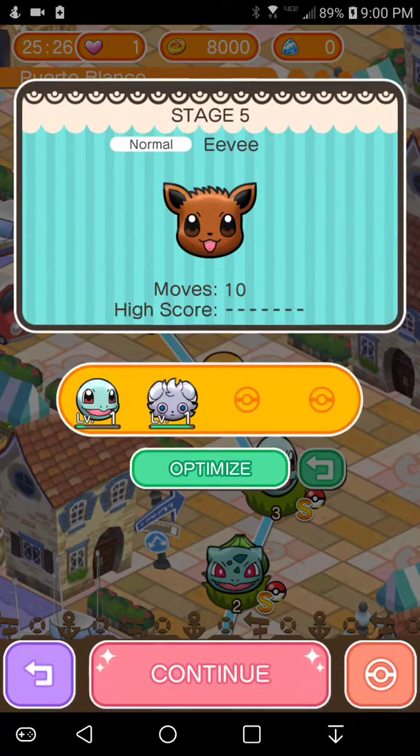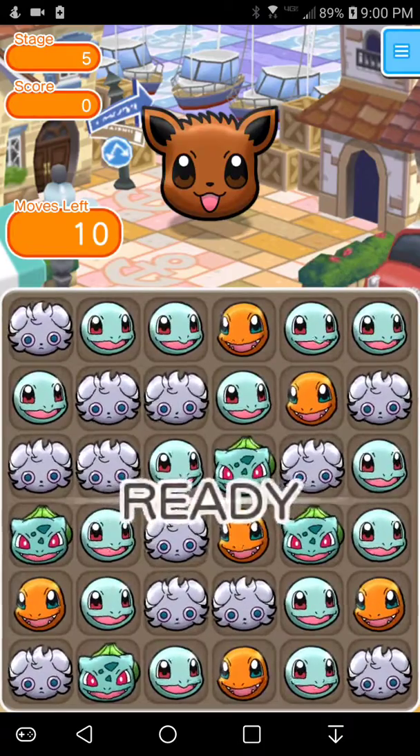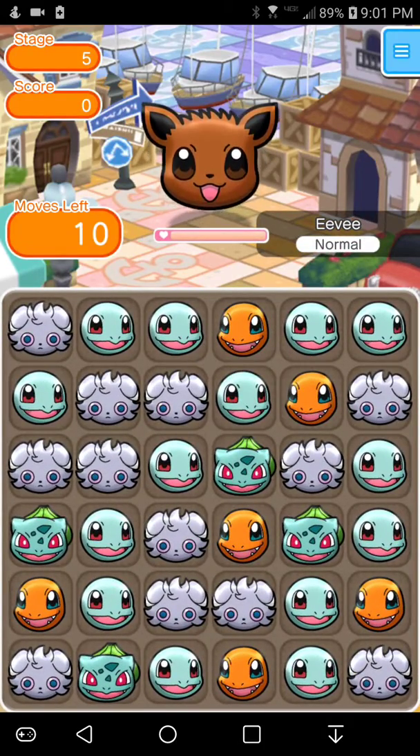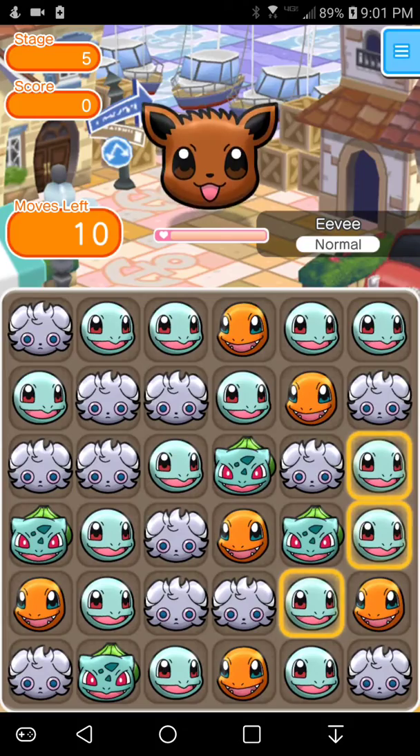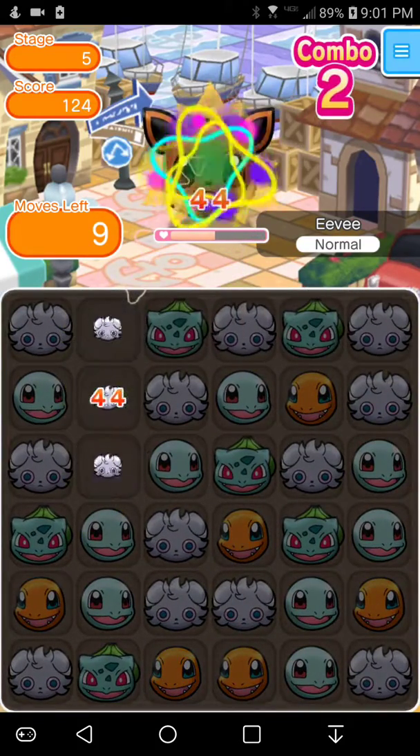Yes, now Eevee. Optimize. I kind of want Charmander to be in the lead because I like Charmander — he's actually my favorite starter, but he was not my first starter, if that makes sense.